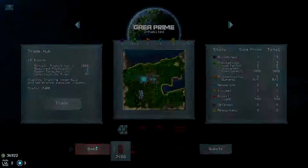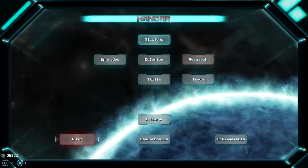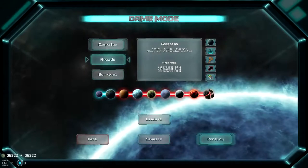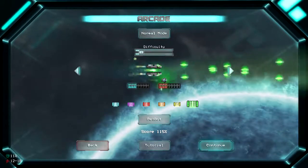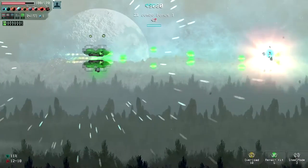My personal favorite game mode is arcade though, because I just like playing through the game in a linear fashion. You just go to arcade mode, go ahead and continue, and of course there's a leaderboard for arcade mode as well — select your difficulty, select your ship, and you can go ahead and continue, and then you're playing arcade mode.